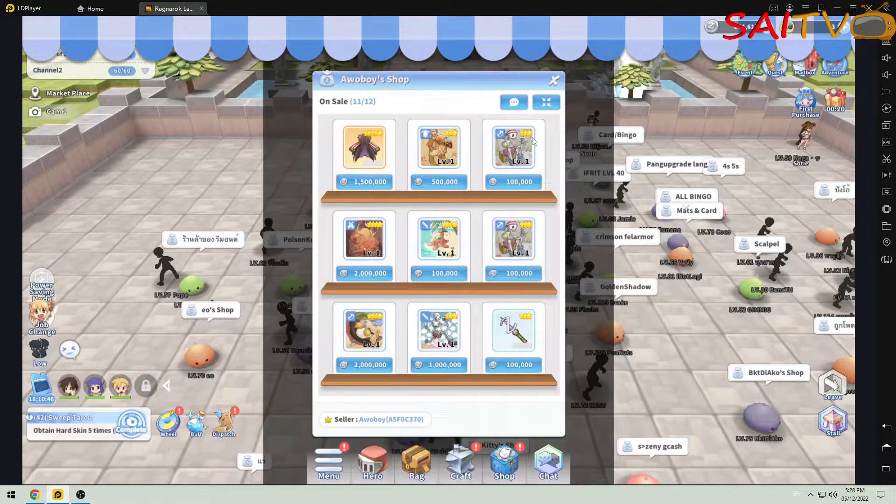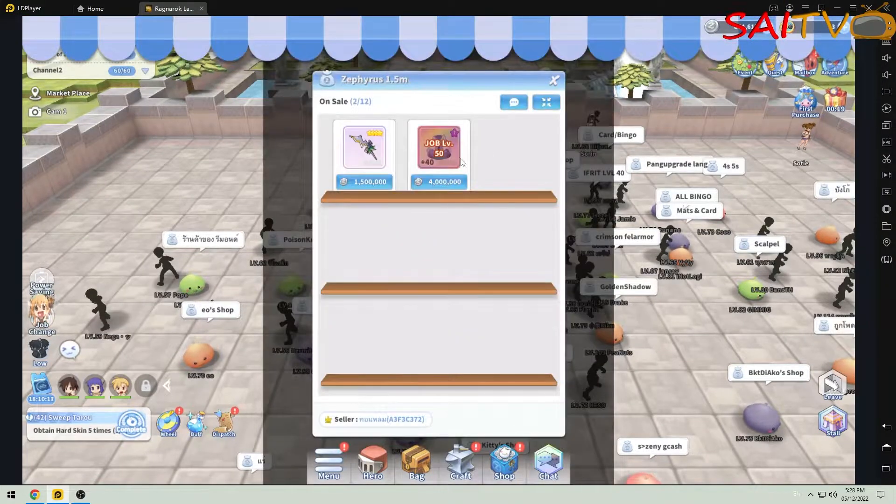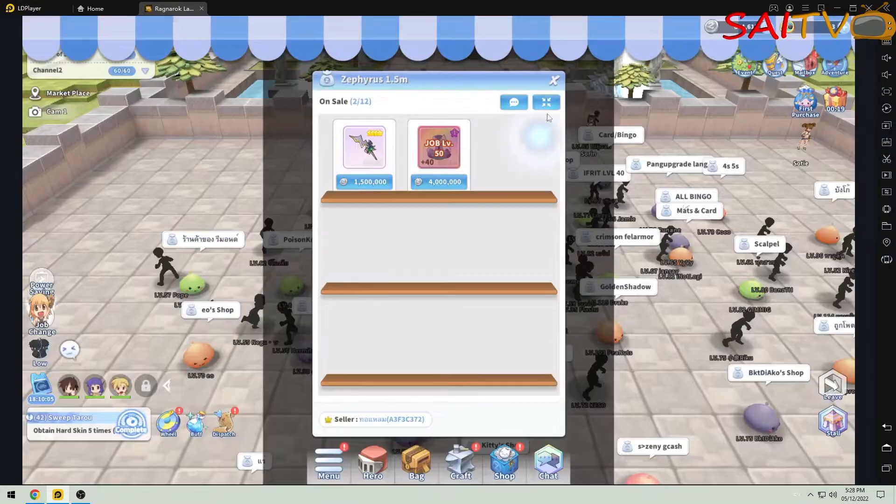If you want to trade or transfer an item, go to a channel that has fewer players and perform your stall, so your partner will have a better chance to get your item at your desired amount of zeni.